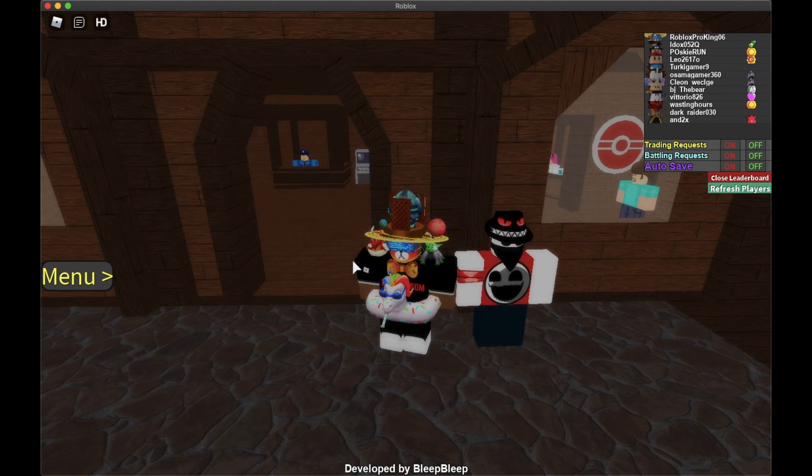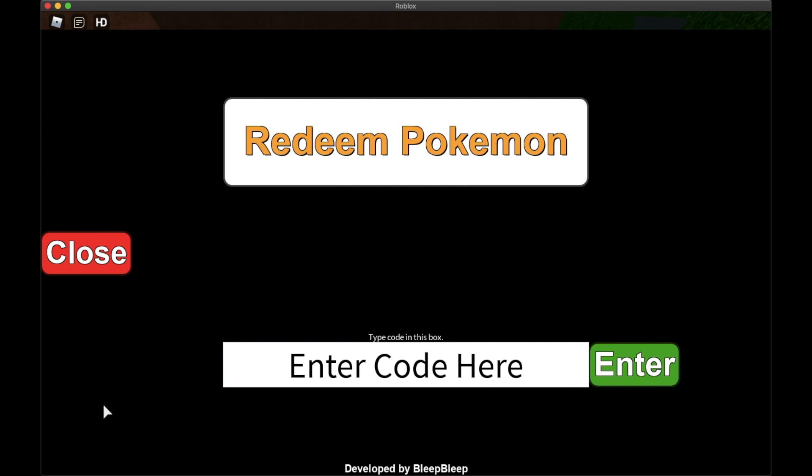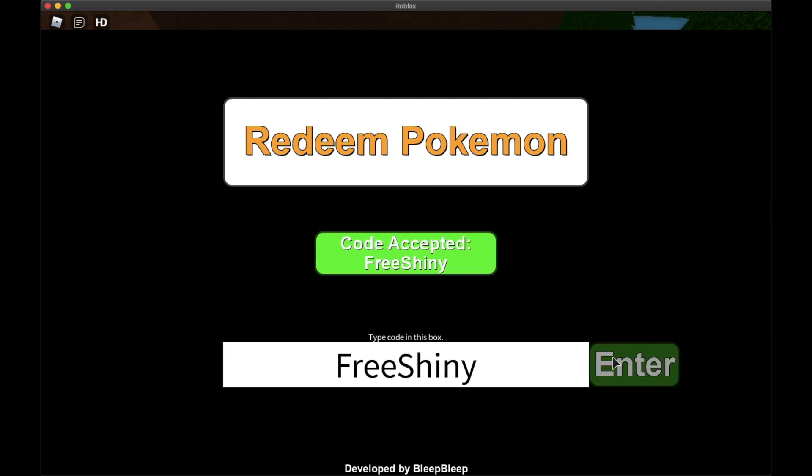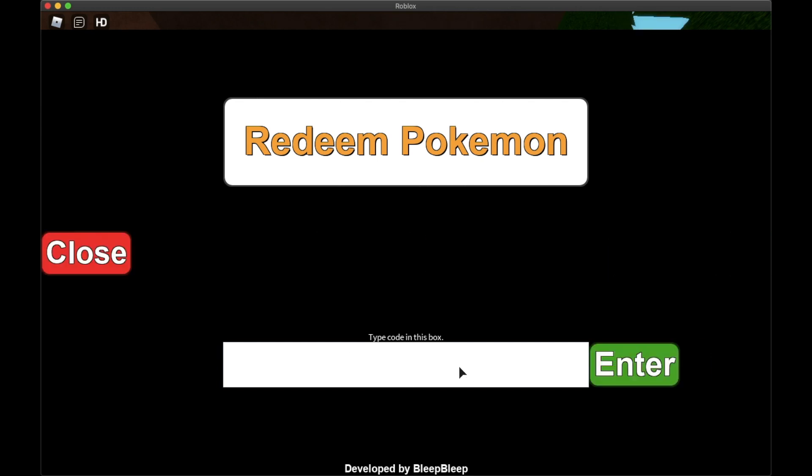Let's get started and show you the first code. To redeem codes, click on Menu, then click on Mystery Gifts. Where it says 'Enter Code', type in the first code: FreeShiny. The F and S are capitalized. Press Enter and there we go - redeemed!